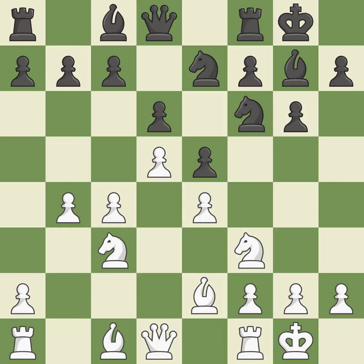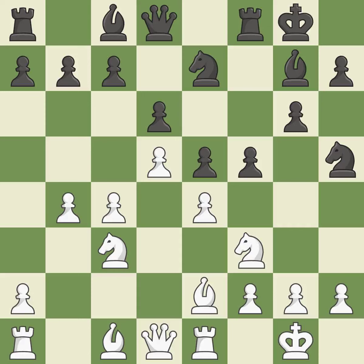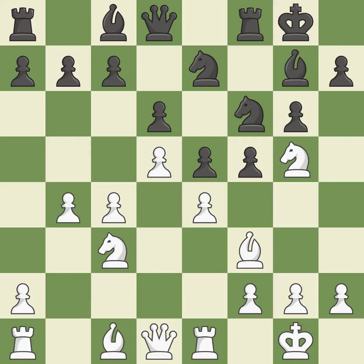B4 takes space on the queenside and controls the C5 square. NH5 places the knight on the edge of the board where it controls the F4 square and allows the F-pawn to move forward. The rook activates and opens up the F1 square. F5 attacks the pawn on E4 and gains space on the kingside. NG5 protects the E4 pawn and controls the E6 square. NF6 avoids the piece exchange by retreating to a safe square, from where it also puts pressure on white's E4 pawn. Bf3 overprotects the E4 pawn. It is the last book move.